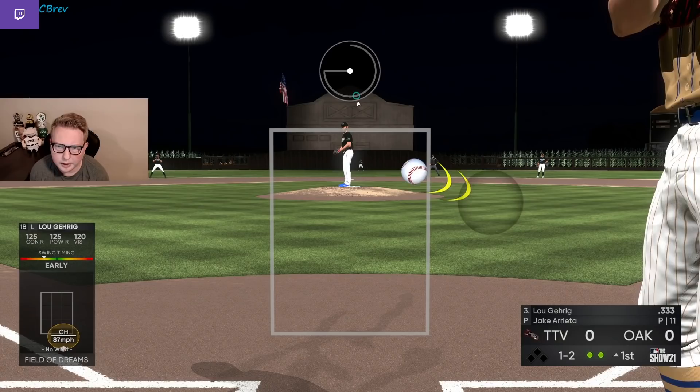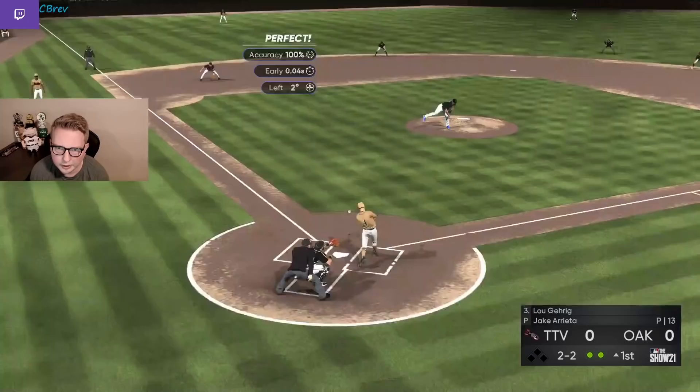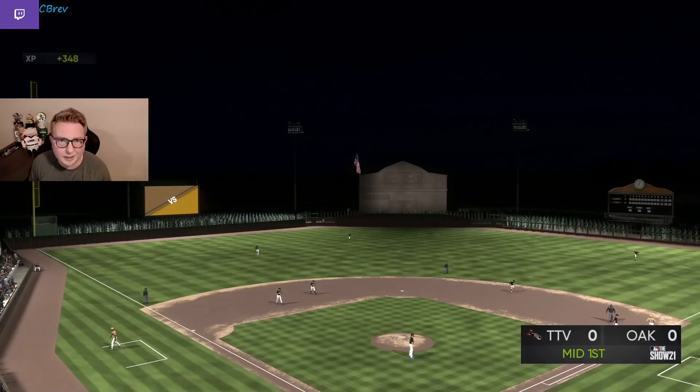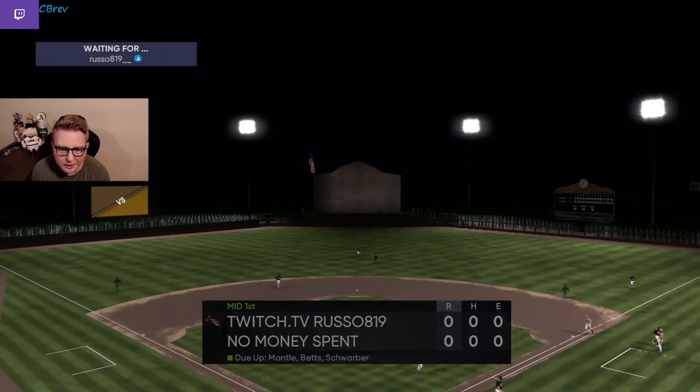Let's try a slider in on the hands to see if we can get him to chase. Haven't really tunneled up and in there, so I'm not surprised he took that. Let's try to catch him with the front door now — and he was late, so beautiful. Just from that first inning, you can see how much I'm pitching inside with Jake. That's really the name of the game. Because of his lack of speed differential, you kind of have to pitch all your pitches on the same tunnel to make them effective.